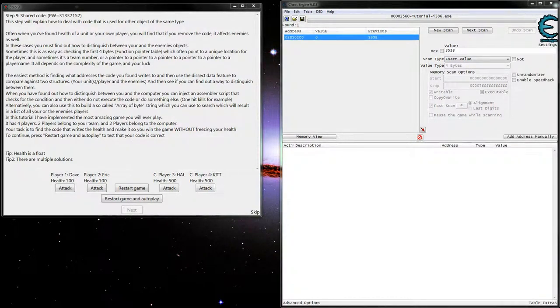Now on step nine, this one's going to simulate more of how you actually do it in the game. Say you're playing a game and you've got your player one, the NPC is your helper as player two, and then you've got another team that's your enemies. You want to figure out how to tell the difference between the players, do infinite health for your team, and kill the other team.